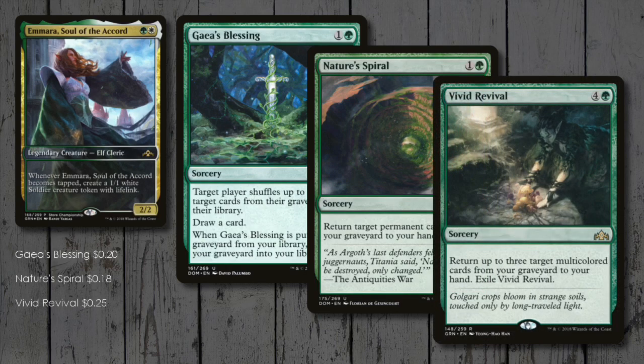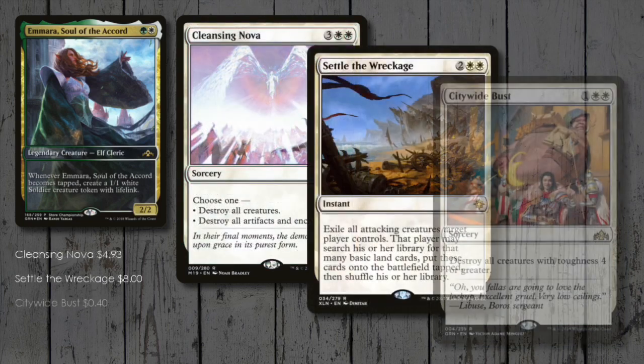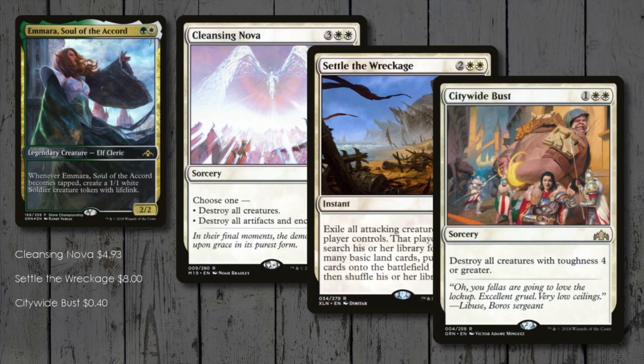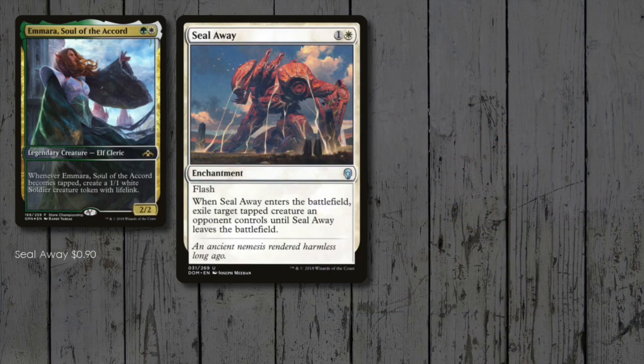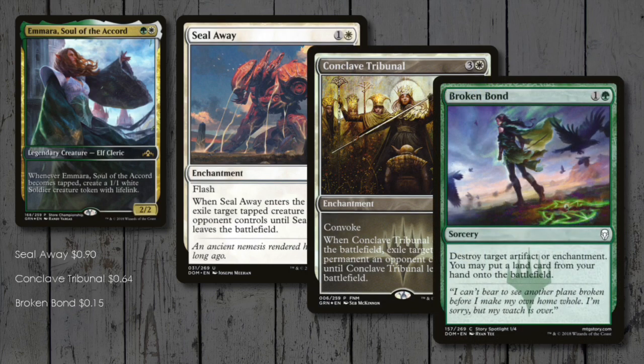As we're in white, it's board wipe galore! Cleansing Nova, Settle the Wreckage, and Citywide Bust are all here as last resorts, as it'll be a shame to wipe our own board! A couple of lockdown enchantments are in here for good measure — Seal Away and Conclave Tribunal — and then Broken Bond is thrown in for pesky artifacts or enchantments!